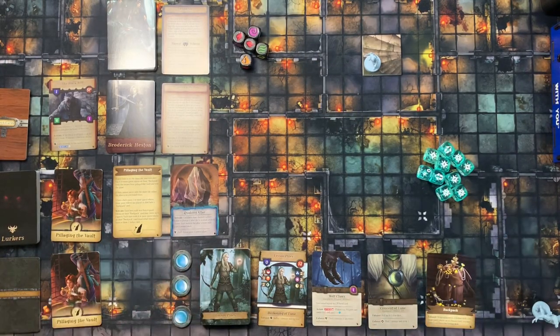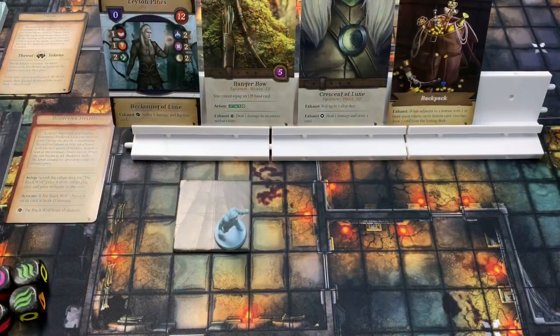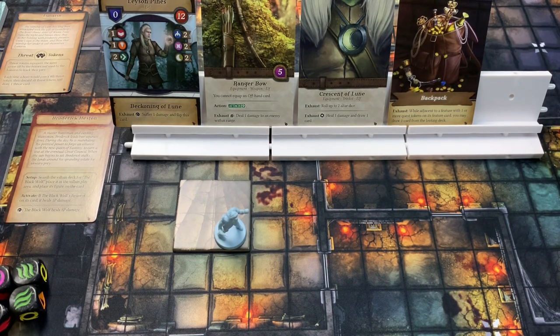At this point you have set up for a game of Ultra Quest. Now let's go through the basics of a turn. The hero gets to take three actions, then there's the threat turn, the villain turn, and the quest turn. Let's start with the hero turn.